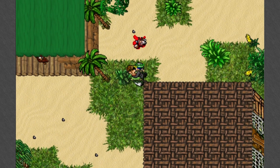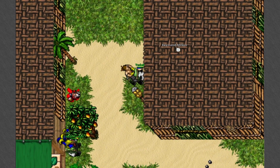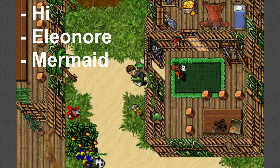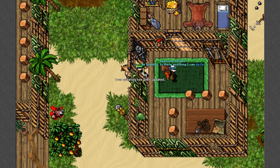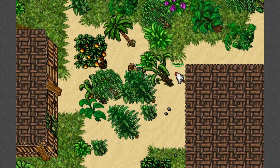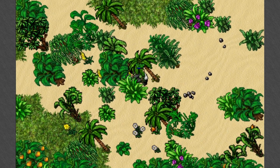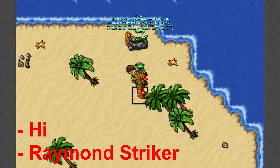So now we need to find Raymond Stryker and he lives here. Once we find him we say hi, Eleanor, mermaid. Now we need to find a mermaid and you do that all the way north on the island. Once you've found her you tell her hi, Raymond Stryker.